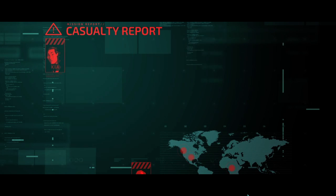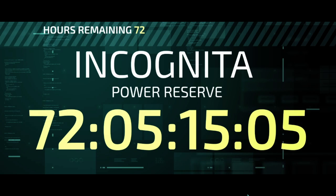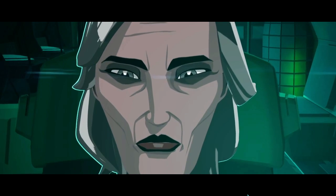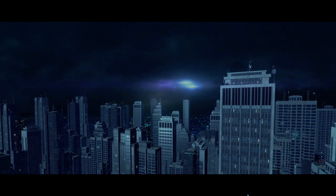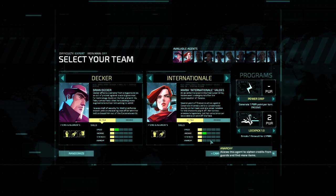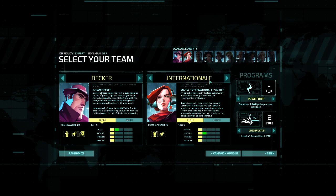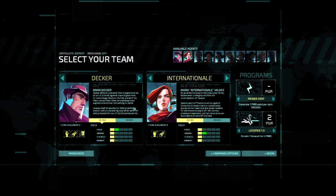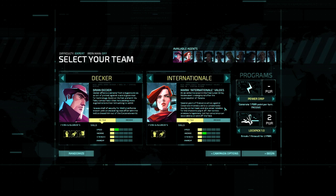And there you have it. Invisible Incorporated was raided by corporate goons, and now we're forced to take our stealth sabotage show on the road. Initially, you may only begin with Deckard, Internationale, the Power Drip, and the Lockpick programs. These are your four starting choices for beginning a campaign.